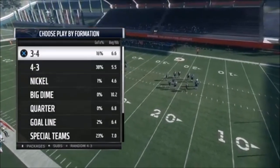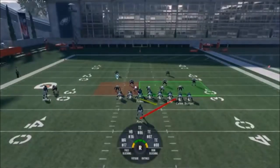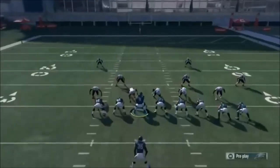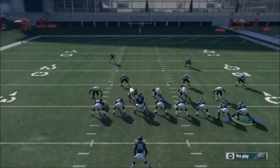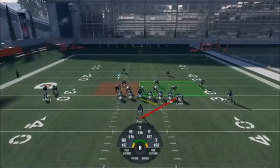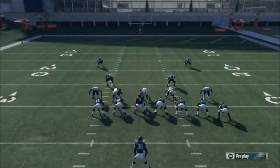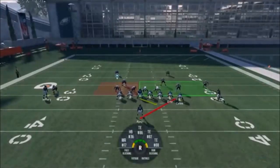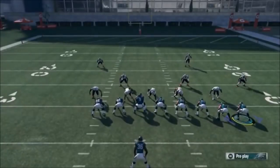We're going to match with the heaviest formations we can find, so let's go with a 3-4. This play is real simple — there's only one adjustment I'm going to make. I'm going to motion out this tight end, which is going to seal that edge a lot better. That tight end is going to focus in on that corner, help me get to the edge, and that's exactly what I want.